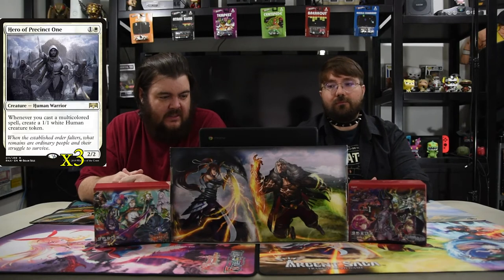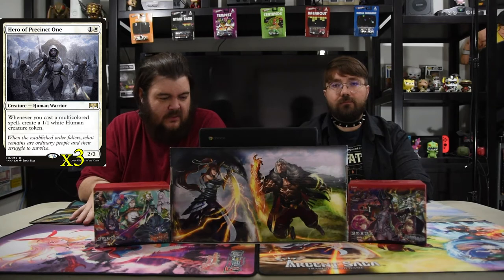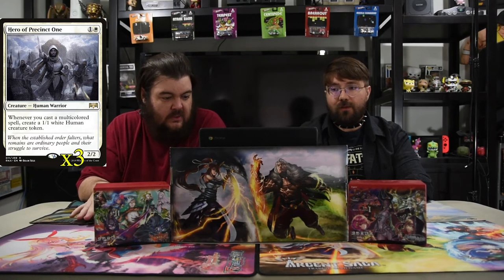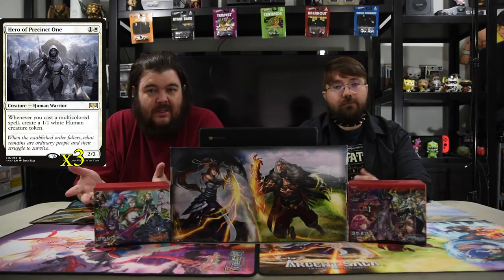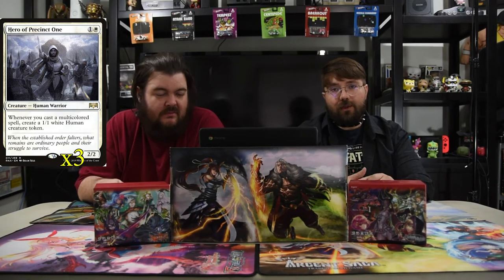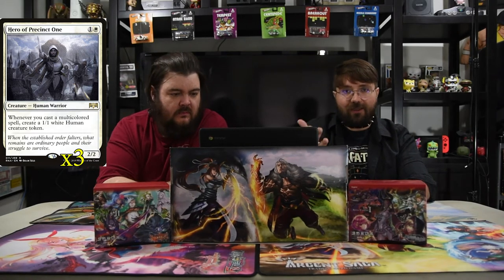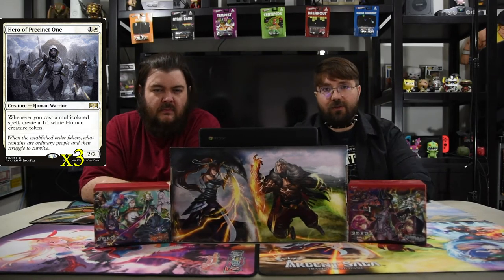Next is Hero of Precinct One — white one-mana for a 2/2. Whenever you cast a multicolored spell, create a 1/1 Human Soldier token. We're playing a lot of multicolored creatures — already seen at least two — so you're going to have a lot of multicolor spells generating free tokens. And if you combine this with the Brood Moth coming into play, you can stack that creature to get a bigger guy.